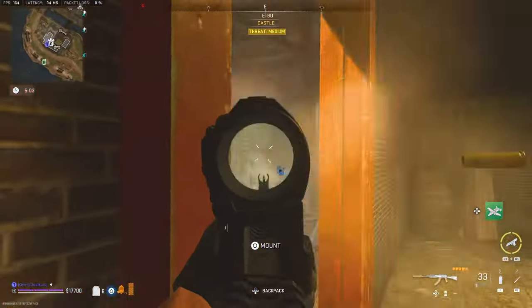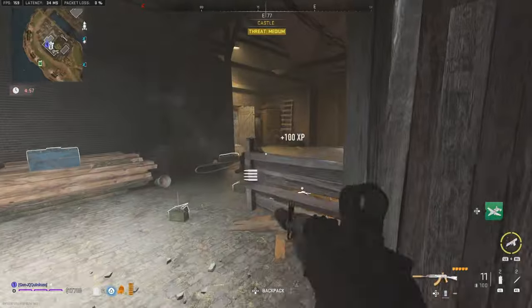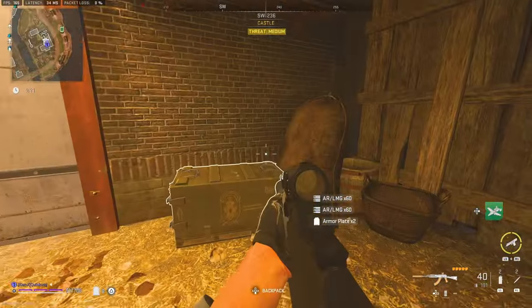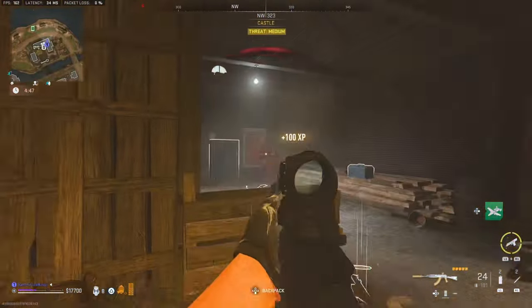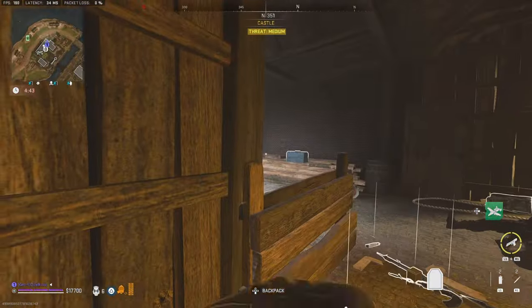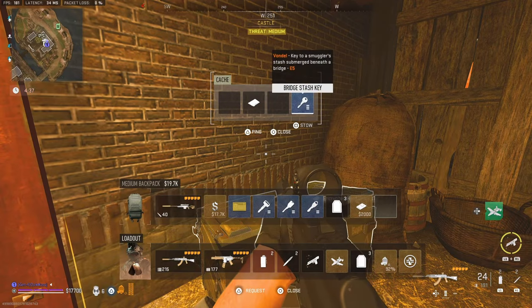Next up is the smuggler's drop, which is part of a seven-key loot chain you can find on Vondel. The smuggler's drop is located in the L-shaped building to the northwest of Castle. Sometimes this is a stronghold, and in my experience when it has been a stronghold, the smuggler's drop will contain a three plate comms vest. When it's not a stronghold, there will generally be an encrypted hard drive, so you could barter for a comms vest if that's what you wanted.